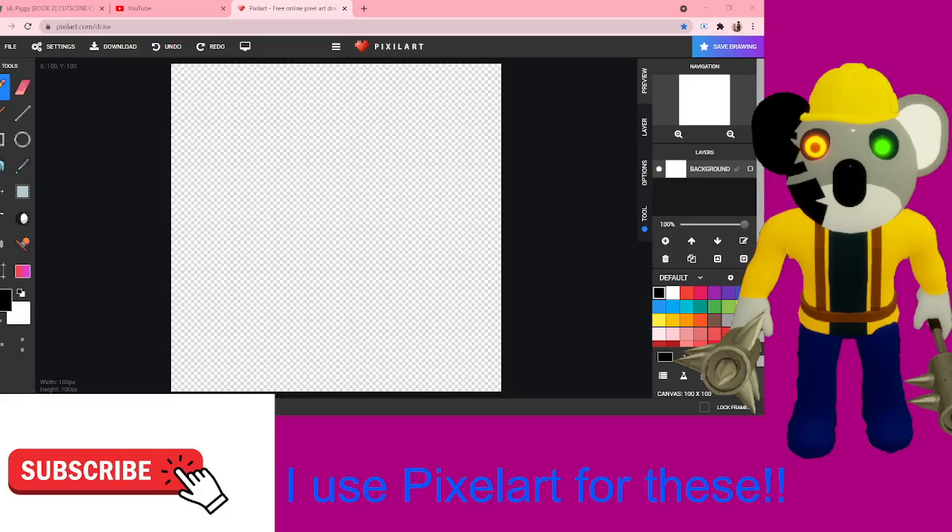Hey everybody, welcome back to another video! Today we are going to be making Koli from Roblox Piggy Chapter 6, The Factory. I don't know anything about this character, so yeah, it's a great idea.